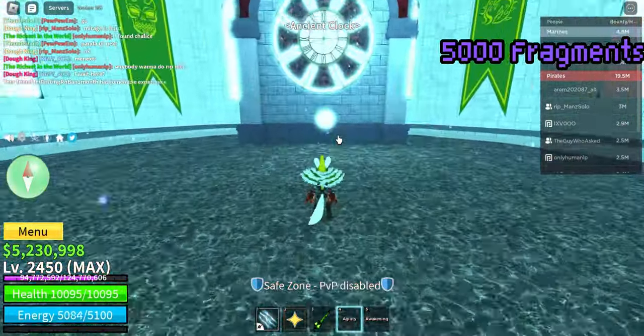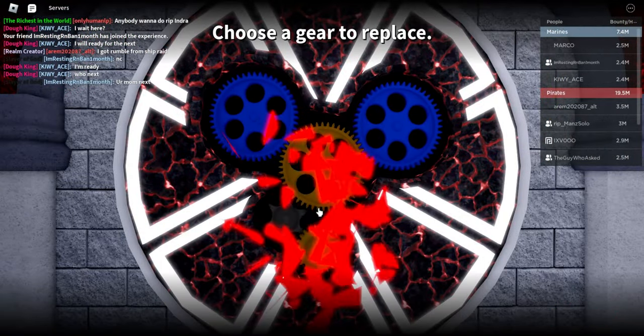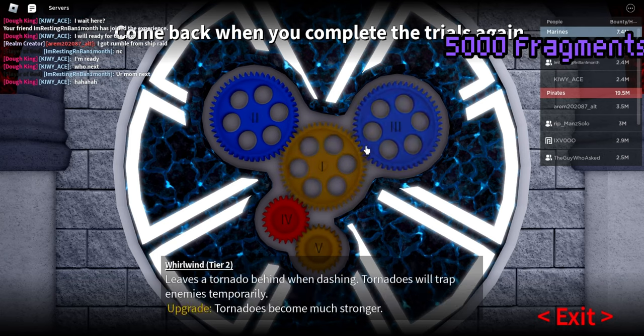In the event that you would like to replace your gears and change the skills on your race v4, you need to participate in another trial and win. Just like that, you're done with the trials.